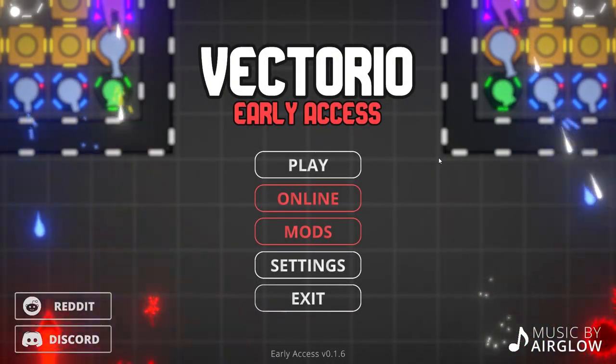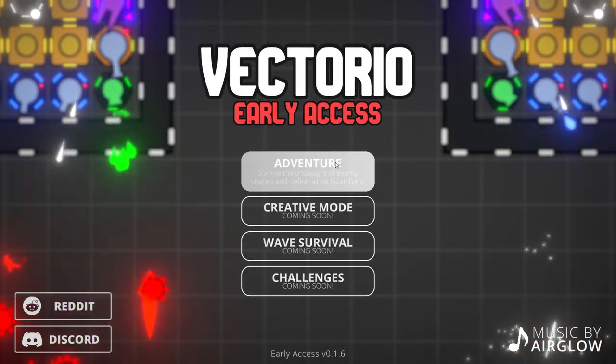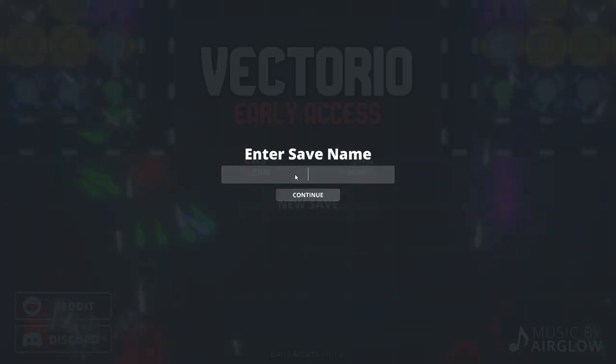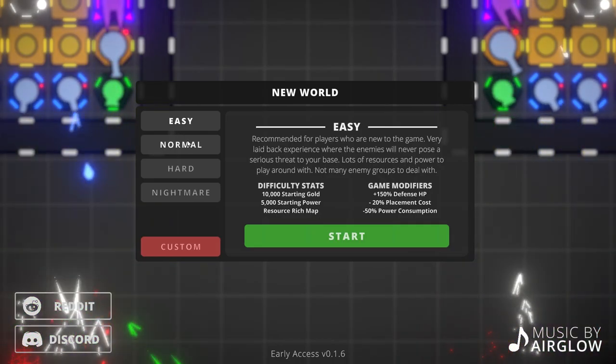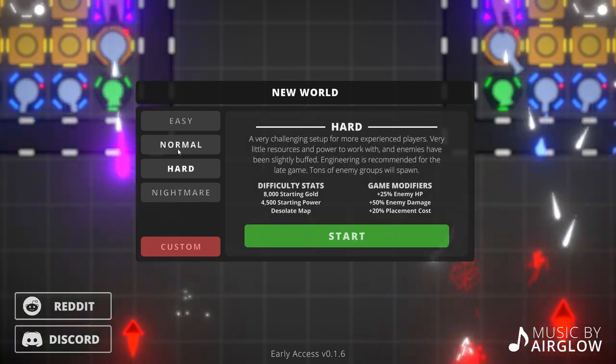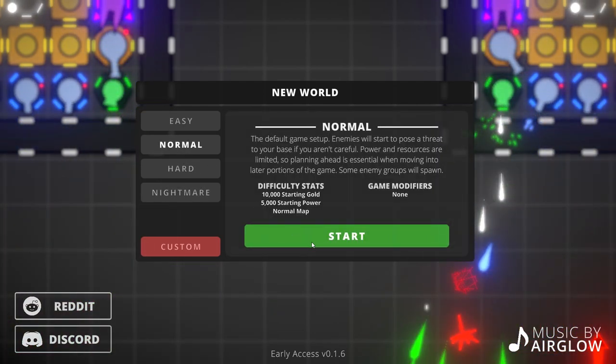Greetings, mortals. I am the Fallen Shogun and welcome to Vectorio. Vectorio is a free to play tower defence game and you are basically building defences and stuff.